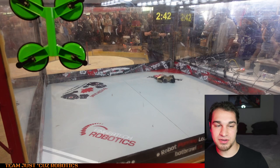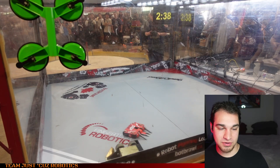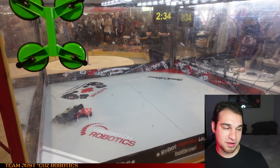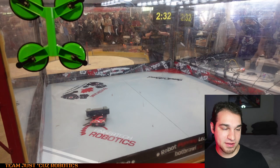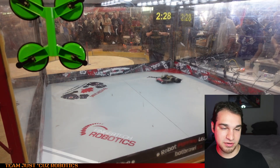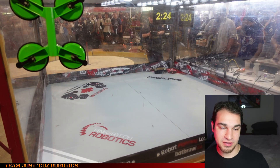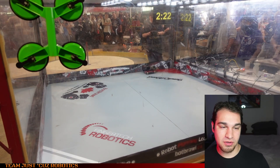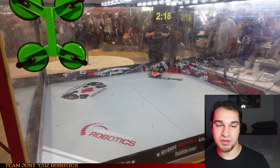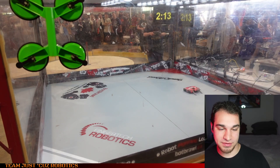Once you flip over your opponent, if they're invertible, they will have a hard time driving because their controls will be reversed. So I've pretty much had full control over the match from this point onwards, and it was just a matter of shoving them around and using the lifter as much as possible to demonstrate that I have a weapon and that my weapon is working for the whole fight. General goal is get as many pushes and pins and slams as possible. I'll probably fast-forward through the rest of this fight until the end where something fun happens.